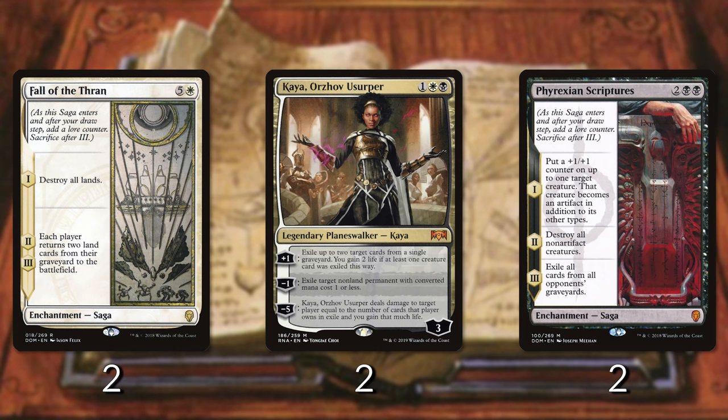This deck is a little combo-y as well. The Sagas from Dominaria push Kaya's minus five ability into overdrive. Phyrexian Scriptures puts plus one plus one counters on creatures, destroys all non-artifact creatures, then exiles all cards from our opponent's graveyard. In tandem with Fall of the Thran, if you stack the triggers properly you can destroy all their lands and then exile all their cards - once your opponent doesn't have any lands to get back it's unlikely they'll have lands to play, so you'll be miles ahead.